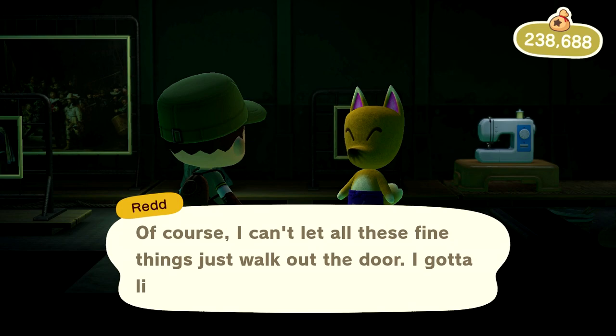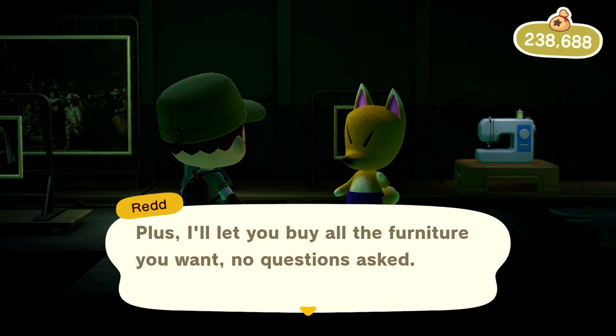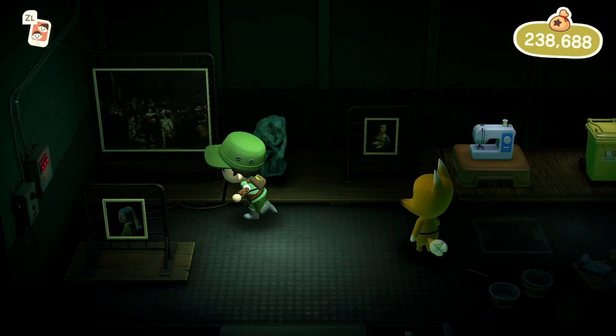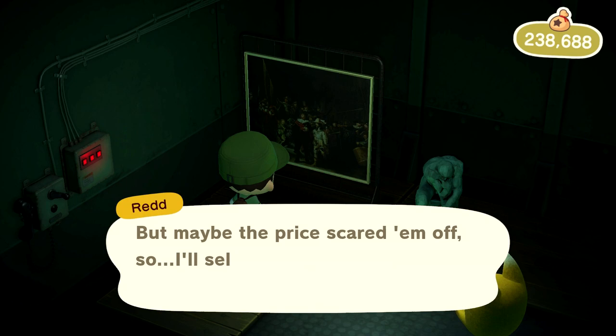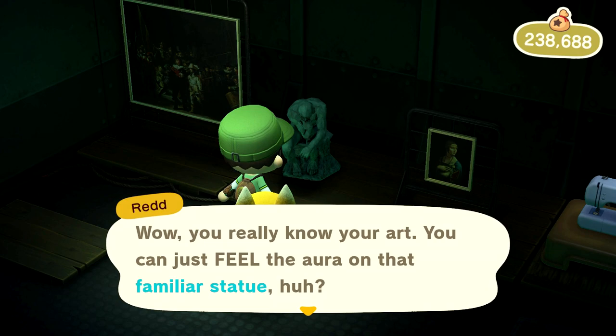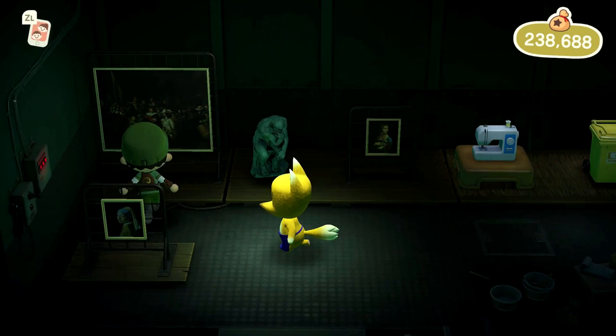This is Jolly Redd's Treasure Trawler, where they sell the finest goods. He says he has to limit you to one piece of art per day — unfortunately you can't buy as much as you'd want. He'll let you buy all the furniture you want, but for art it's only one a day. There are all sorts of cool pieces to choose from. Everything seems to be priced at 4,980 bells — I checked the statue too. Normally he'd charge ten times as much.